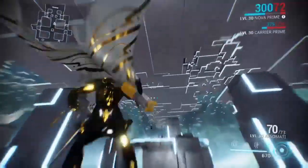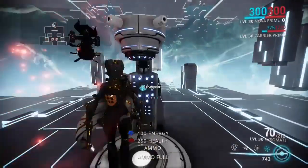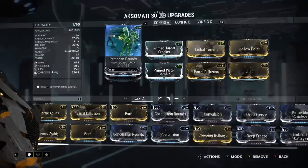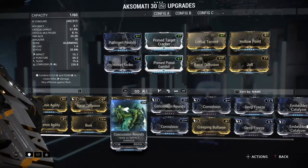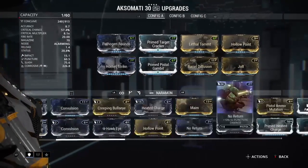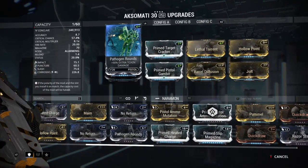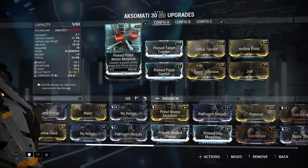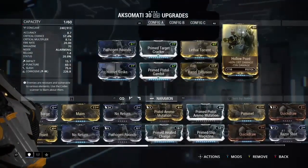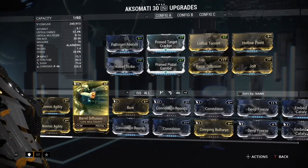Let's get onto the build. Like I said, we've got both rank 10 prime mods for the crits, then Horn Strike, Barrel Diffusion, Lethal Torrent, Jolt, and Pathogen Rounds. You can switch those out for whatever faction you're fighting, but I use the same build for all of them. You could put Prime Pistol Ammunition in where one of the status mods is, or Hollow Point, but I don't like it because it takes away some damage. This weapon is amazing — I'd really suggest it.